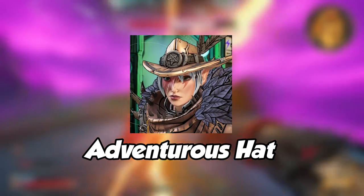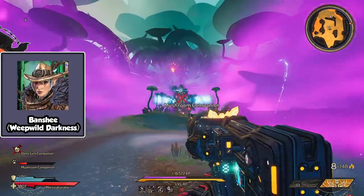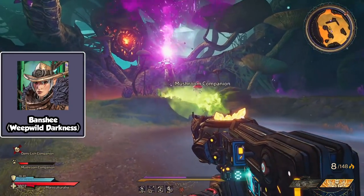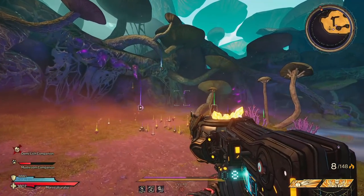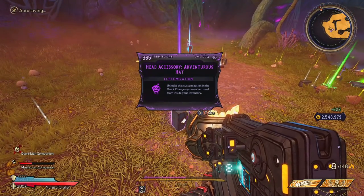Number 12 is the Adventurous Hat. If you want to look like a cowboy, you will have to defeat the Banshee at the Weep Wild Darkness. Fast travel to the Corrupted Heart and you can slide down and immediately take on the boss, who can get absolutely melted by fire damage. She is one of those bosses that can be taken out very quickly, so she is a pretty good farm.